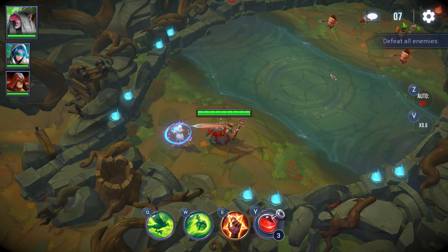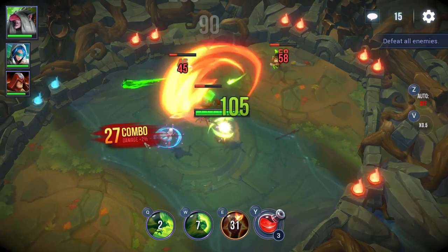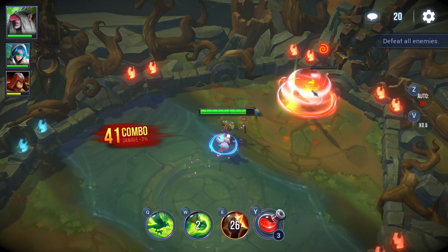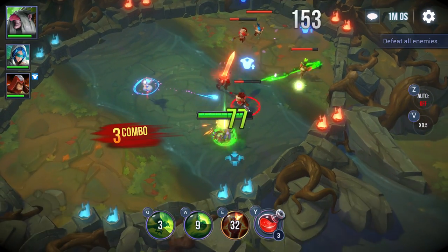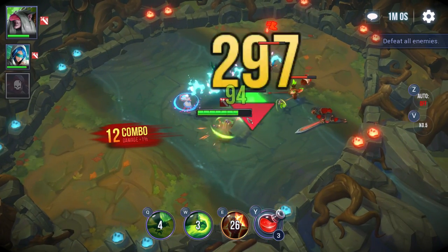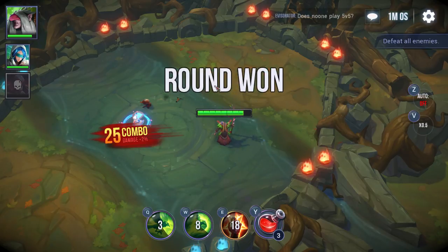These mini enemies aren't going to do anything to us, especially with this mage. I'm getting a little closer than I need to — we can just stand miles away and nothing can touch us. I want to get a new support as soon as I can. The blue support seems to be doing well so far, even pretty late game, but I just want to try out the other supports. I haven't really had a chance to, and I haven't found that many.